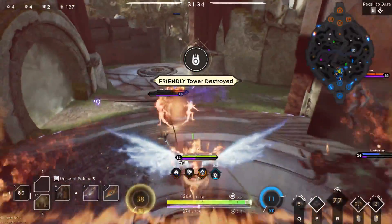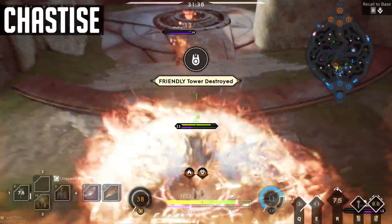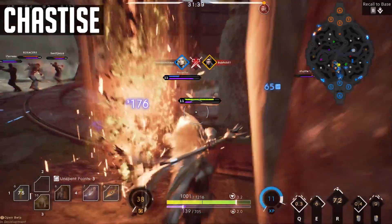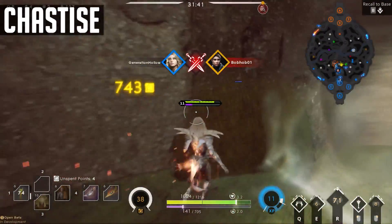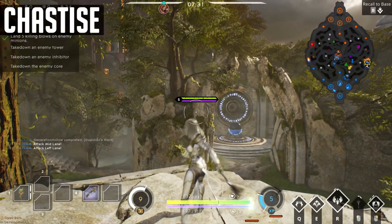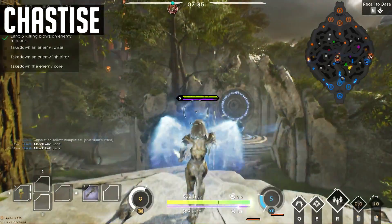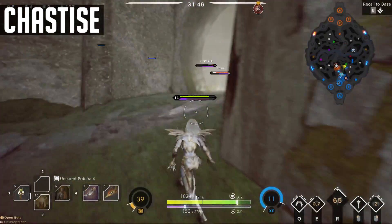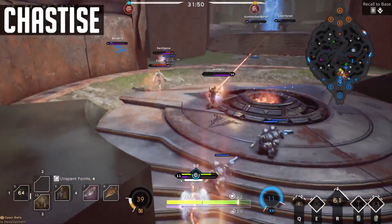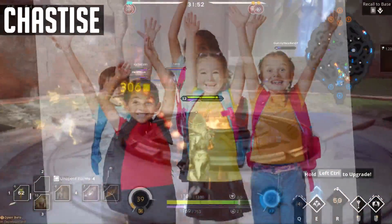Pump out that extra damage by frame cancelling. Chastise buffers her wings in front of her to do a cone of damage and also apply a slow to anyone hit. Similar to Murdoch's Buckshaw or Grux's Double Pain, you can slide in a Chastise between basic attacks: basic, Chastise, basic. Which is much faster. You'll pump out that key damage extra quick. And remember, if the enemy is dead, they can't hurt you anymore.